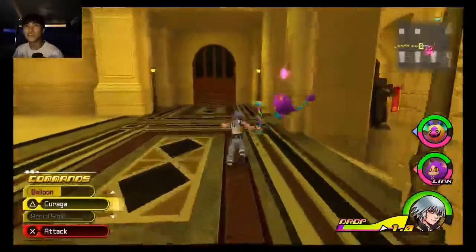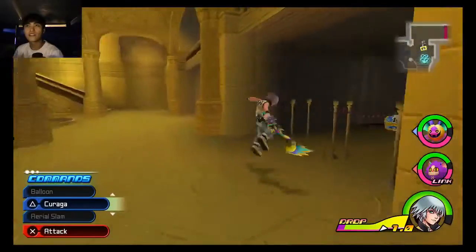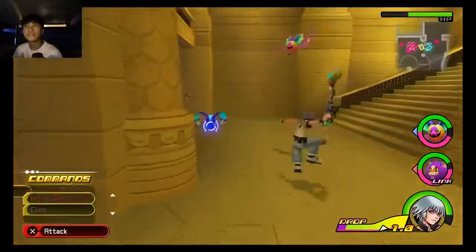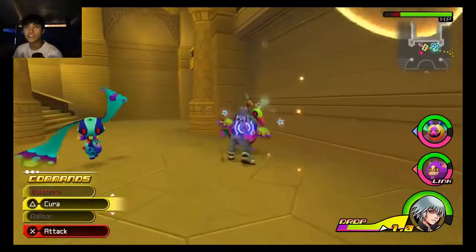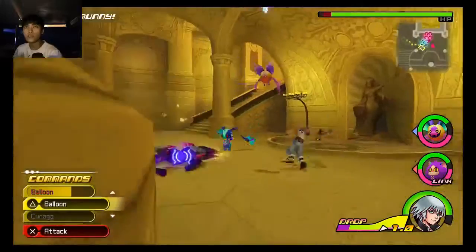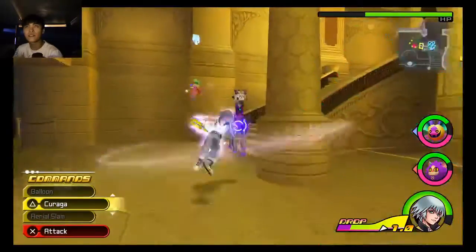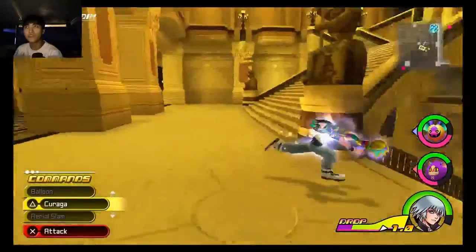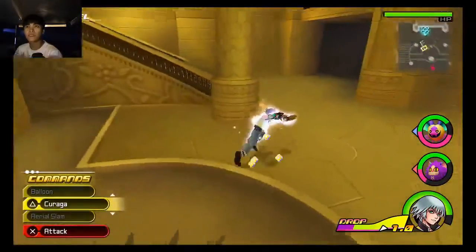Oh my gosh. Things are moving so much faster with the new Keyblade. Let's head downstairs. Oh, this is so troll. Get in there. Okay, that's fine. Let's take care of these guys downstairs first. Oh jeez. Where did you come from? Where did both of these guys come from? Where's the bunny? There's a bunny here. There it is. Bam. All right, let's get out of here.